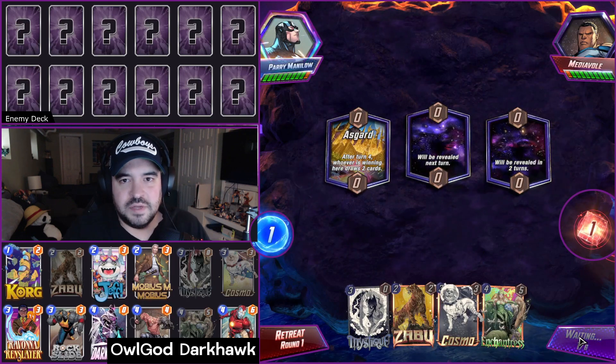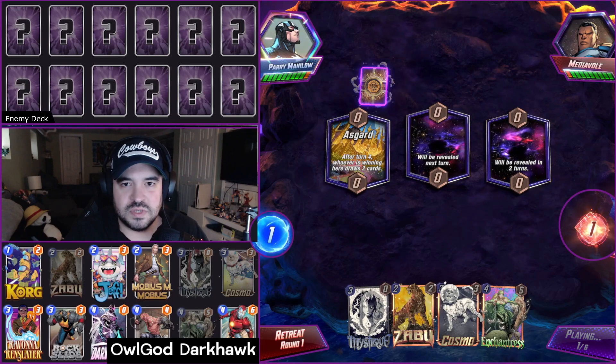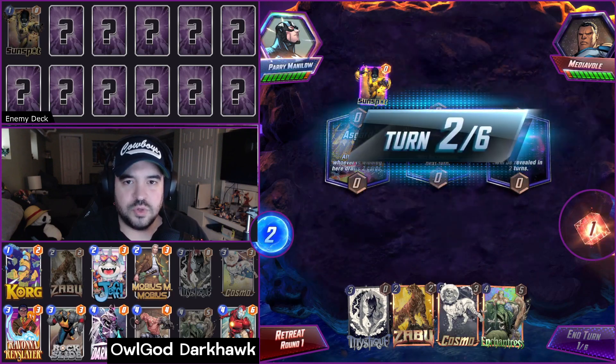In my testing, I didn't find myself needing Rogue very often, and in the situations that I did, I felt like Enchantress got the job done as well, with a little extra power to boot.